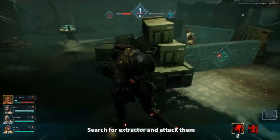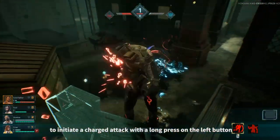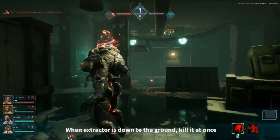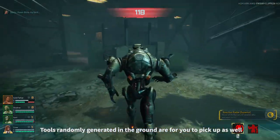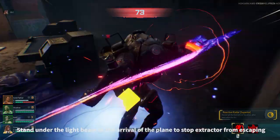Patrol the uploading warehouse and release viruses. Search for extractors and attack them. To initiate a charged attack, use a long press on the left button. When an extractor is down on the ground, kill it at once. Tools are randomly generated in the ground for you to pick up as well.